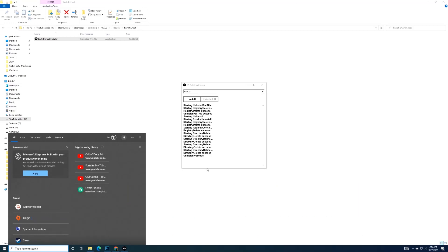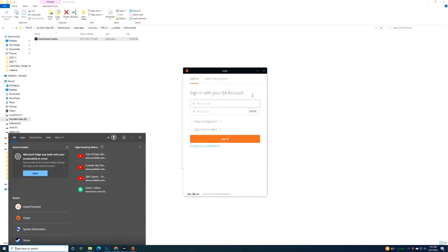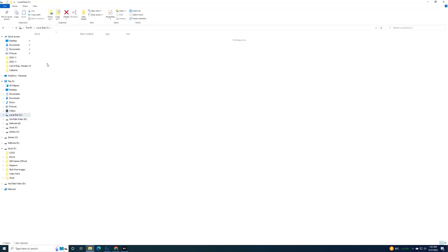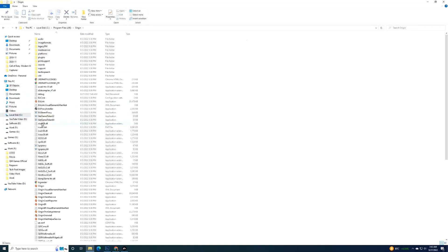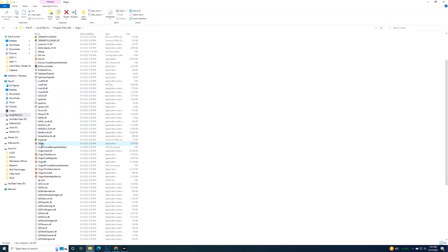Many players are facing this issue and have reported that simply closing the game from the taskbar and restarting it as administrator makes the issue vanish. To do this, go to the tray and right-click on the EA app or EA Origin and close it. After that, right-click on the application and select 'Run as administrator.' Launch the game and see if this works. If not, let's move on to the next fix.